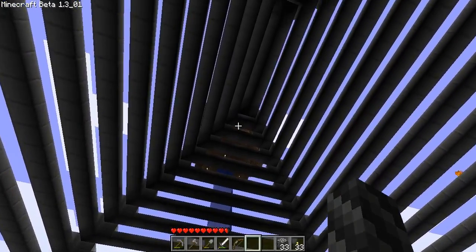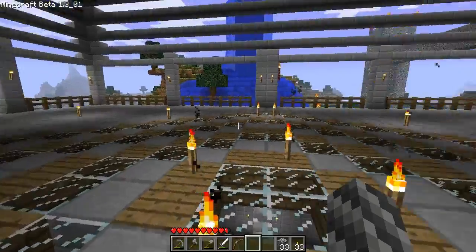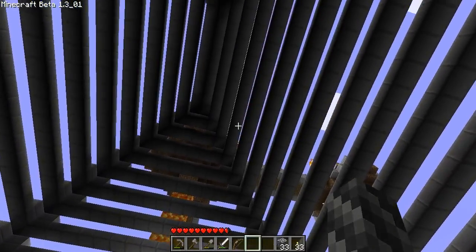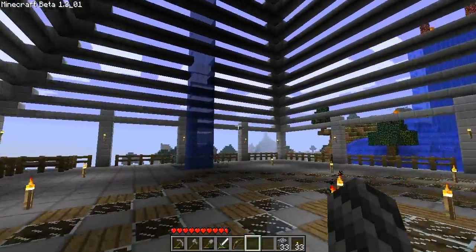I'm pretty close to the islands up there. You can see where the waterfall is going down into my church, and the lava fall as well down to the holding tanks on the first floor. That's the roof added and I'm pretty much done with this.